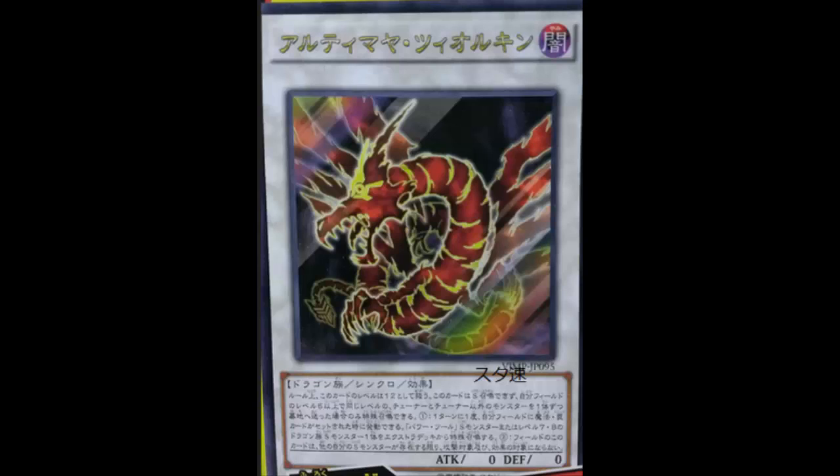Hey guys, welcome back to another episode of the card review. We've got an interesting card here — look at the card. That's the Crimson Dragon, isn't it? But you're looking at it like, that's a synchro monster but it has no level. That's weird — a level zero synchro monster. We're totally going to go over this card. There's also an XYZ monster that's rank zero.